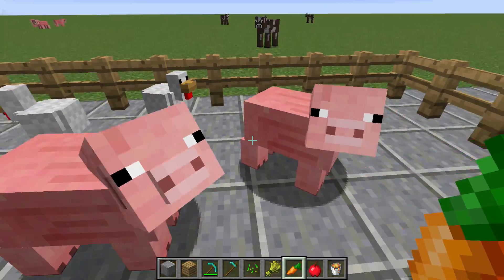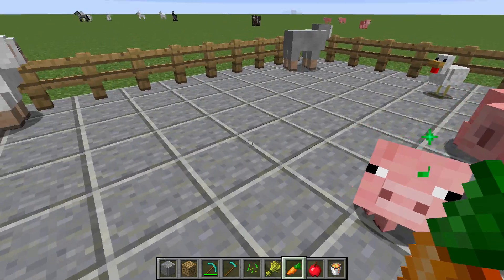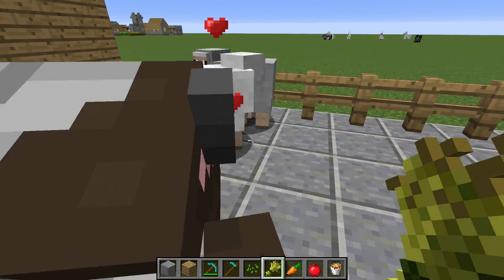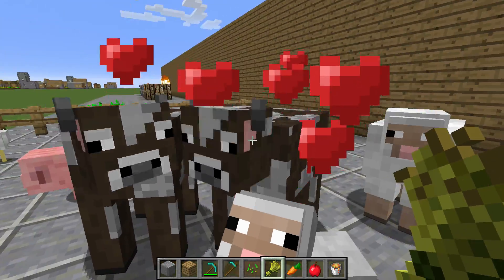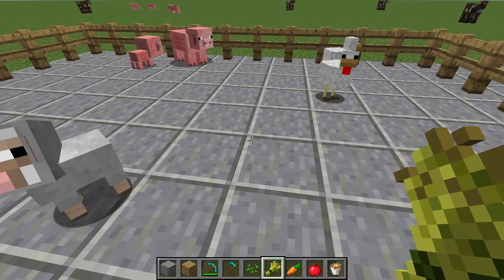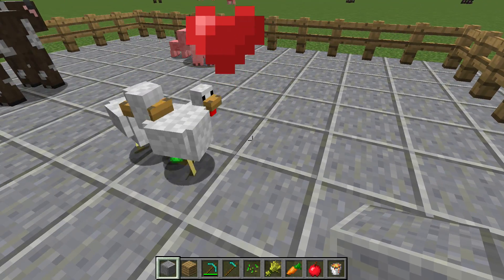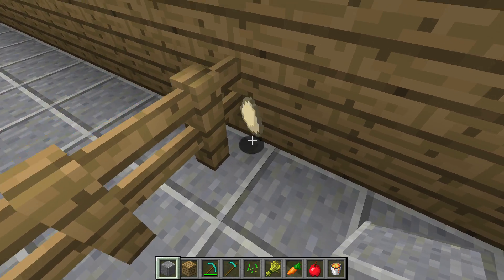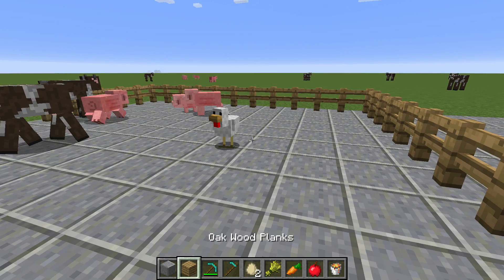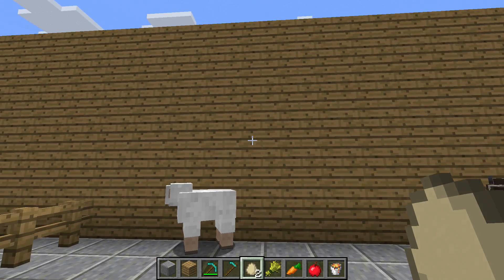So, breeding. Pigs — once you see the little hearts there, they breed and pop out a baby pig. Sheep, you can breed them the same way, and they pop out a little sheep. And cows the same way — pop out little cows. Now, chickens, you can breed chickens this way. But another way to get chickens — there's a little chicken. Another way to get chickens is by getting eggs from chickens.